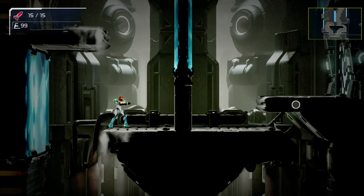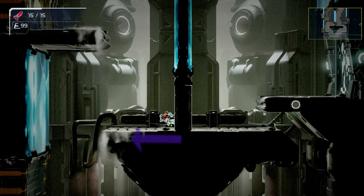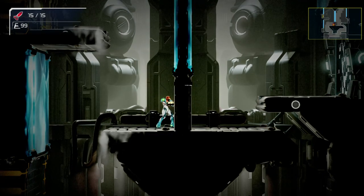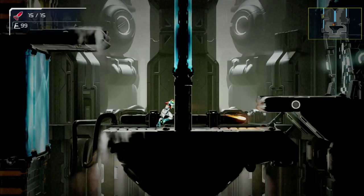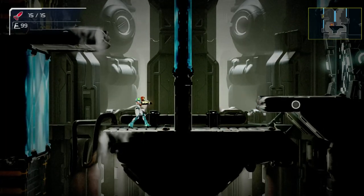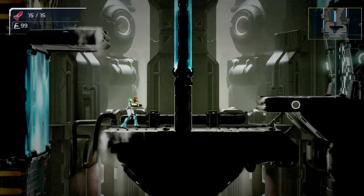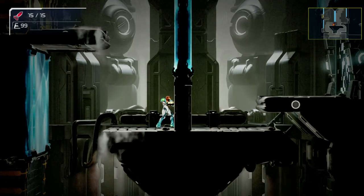Now we will learn a different pseudo-wave beam technique. Slide into the wall and immediately pull to the opposite direction of the slide, then pull again towards the original direction of the slide. In real time, we are sliding then pulling a double reverse direction to face the wall again. When done correctly, Samus spins 360 degrees while clinging to the wall. Release your shot during the second turnaround animation to shoot through the wall.